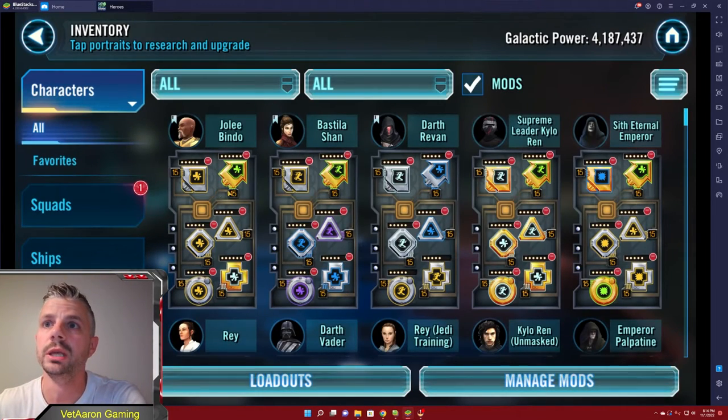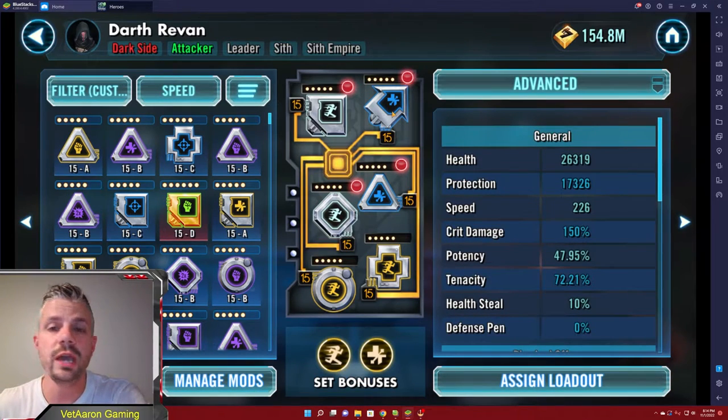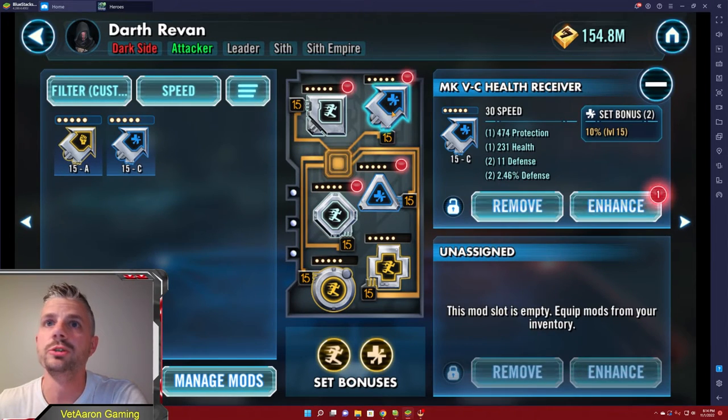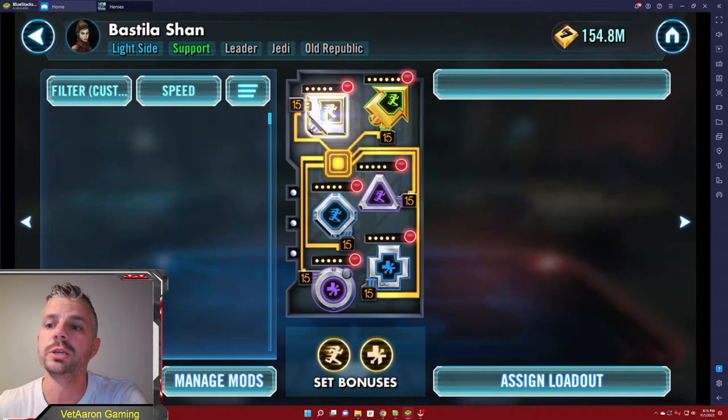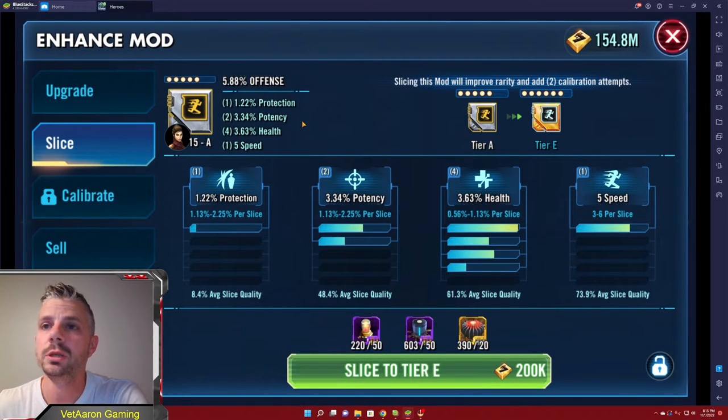Moving into slicing a little bit. So let's talk about Darth Revan here. If you have gear level 12, you can slice mods up to six dot mods — you cannot do it with anybody who is not at least gear 12. When you go to enhance, you can do something called slicing. It's going to take it from a five dot tier A, which is the highest in five dot, to a six dot tier E, which is the lowest in six dots, and you can continue to upgrade them.